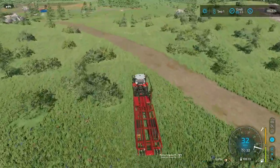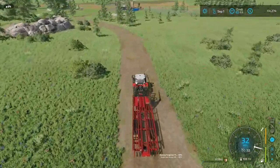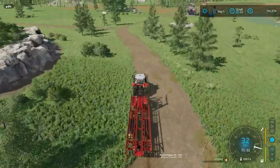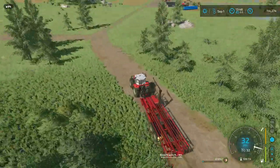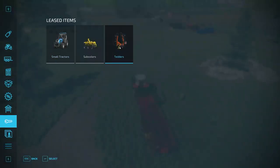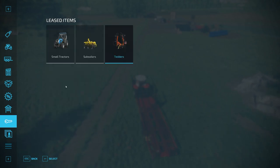Almost $90,000 so far this episode, which is really good. I did have to lease a Tedder — let me show you what I leased. I'll go in the store. This guy — it's only $11,000 for this 6.1-meter Tedder. So we'll probably end up doing more hay in the future.